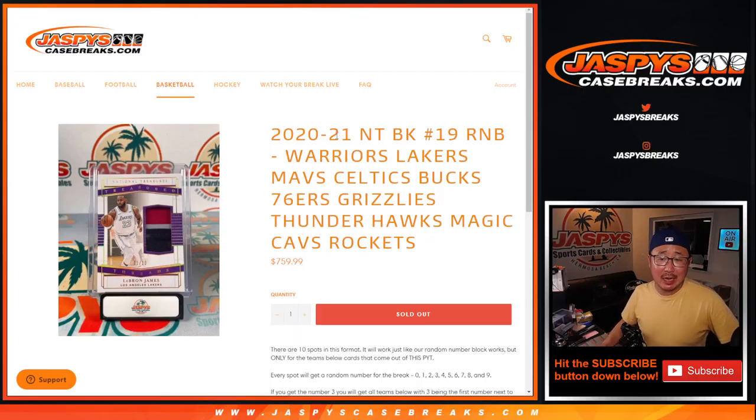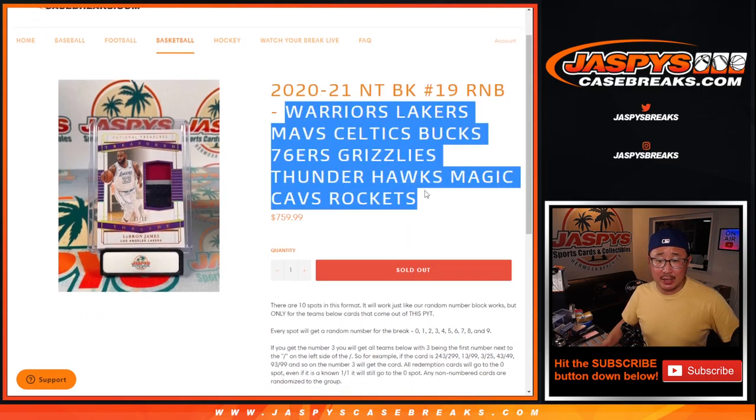Hi everyone, Joe for JaspiesCaseBreaks.com with a random number block randomizer. This is the last one we've got to do, and in a separate video will be National Treasures Basketball Pick Your Team number 19. But first, this randomizer — random number block for a bunch of great teams right here.